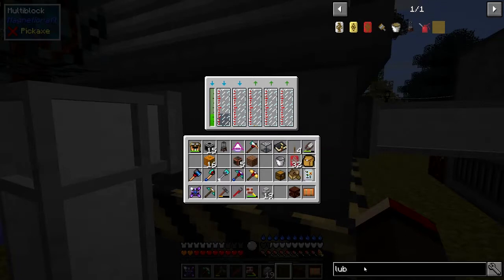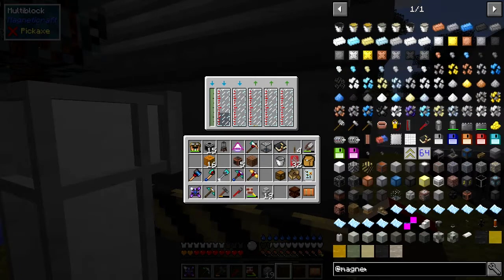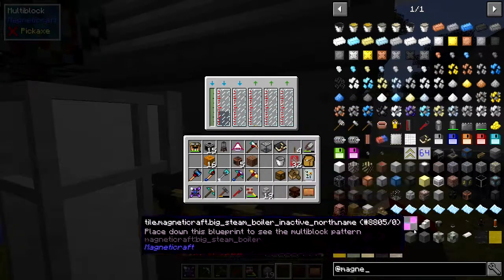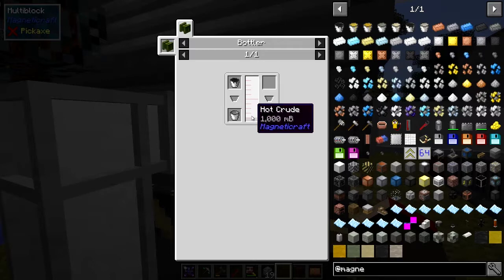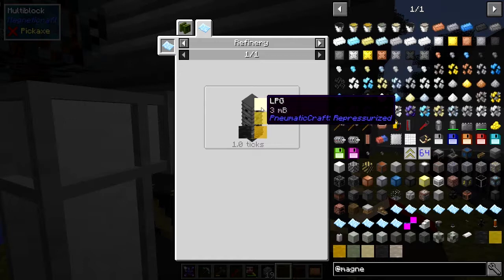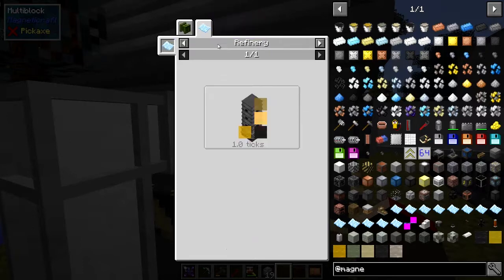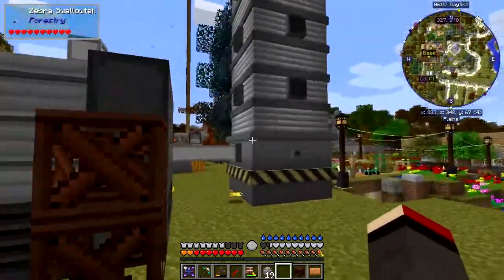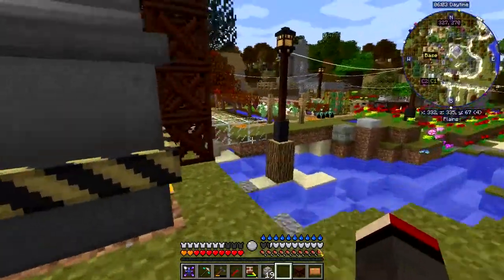Looking in the Magnetic Craft book at uses of hot crude in the refinery: hot crude → heavy oil, light oil, and LPG. Then looking at uses of heavy oil - you can refine that again to get oil residue, gasoline, and lubricant. So I need to do a second refinery pass on the heavy oil. The magnetic craft pipes only take about 150-160 millibuckets at a time.